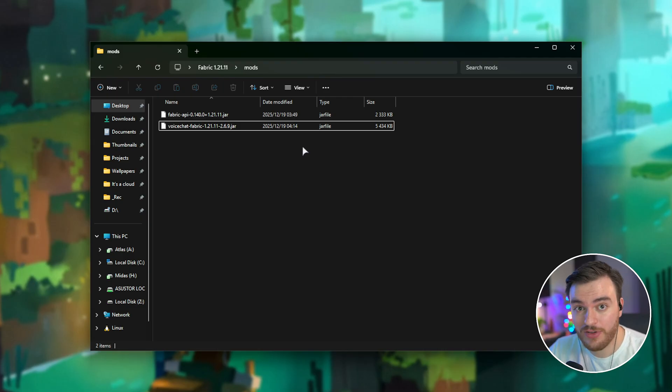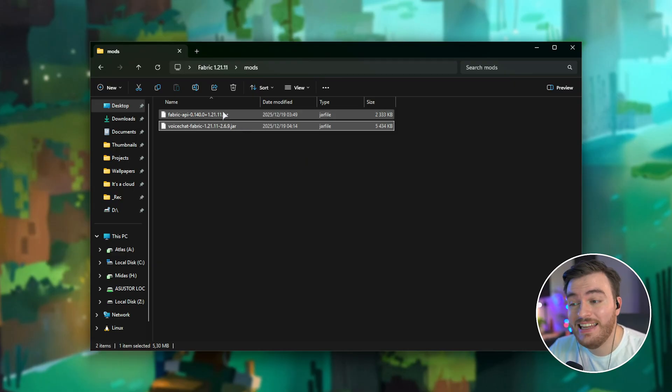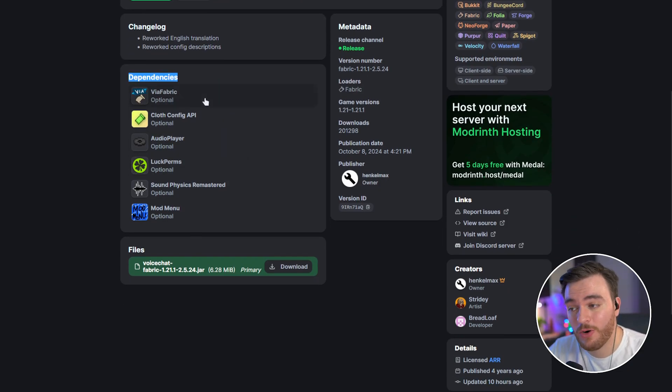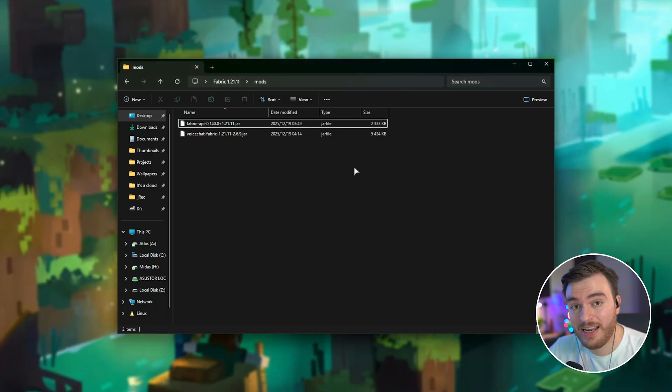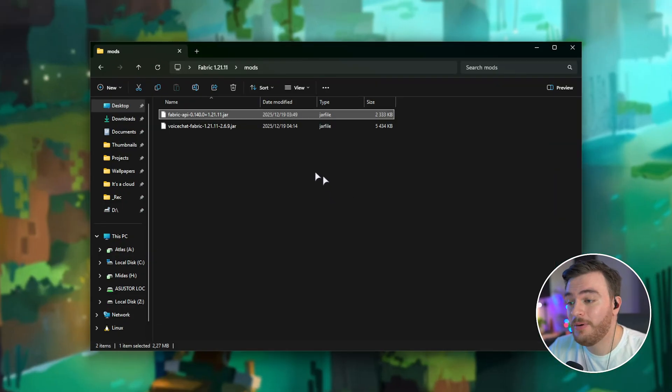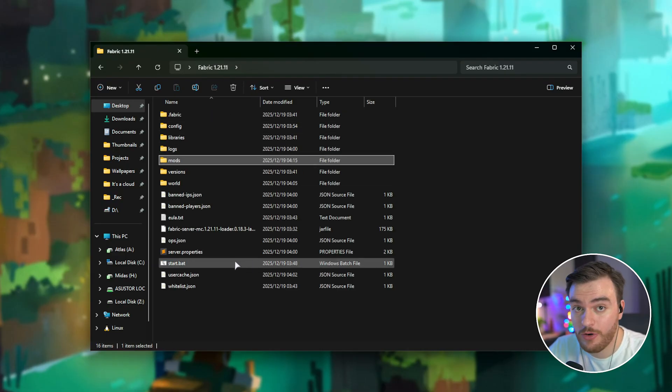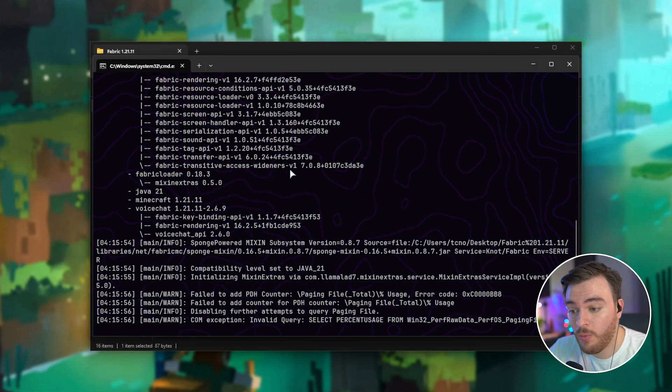If you've just set up a Minecraft server and this is your first mod, it'll probably be the only thing in here. Just a quick note: any Fabric or Fabric-based server needs to have the Fabric API mod in here as a required dependency, even though the Modrinth page doesn't mention it. There are a couple of other dependencies mentioned that can give you better support for different things, but they're not required. The only required thing for Fabric is the Fabric API, which you'll find linked down below. Once you've placed the voice chat mod in your mods or plugins folder, head back and restart your server — that's basically all the setup that's required.